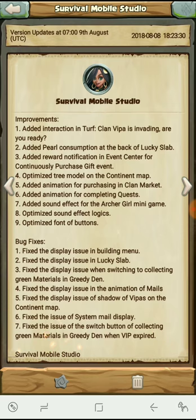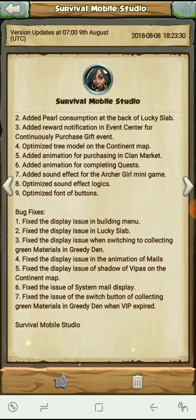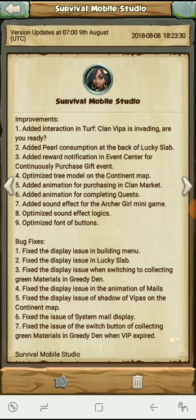They optimized the tree model in the continent map, added animation for purchasing in the clan market, added animation for completing quests, added sound effect for the archer girl mini game, optimized sound effect logistics, and optimized the font of buttons. There are also fixes for display issues in the building menu and the lucky slab.